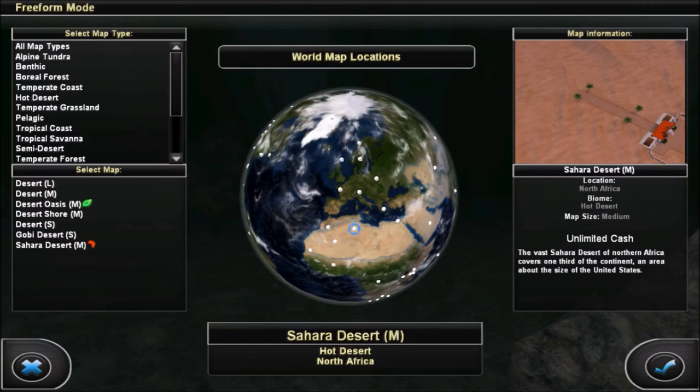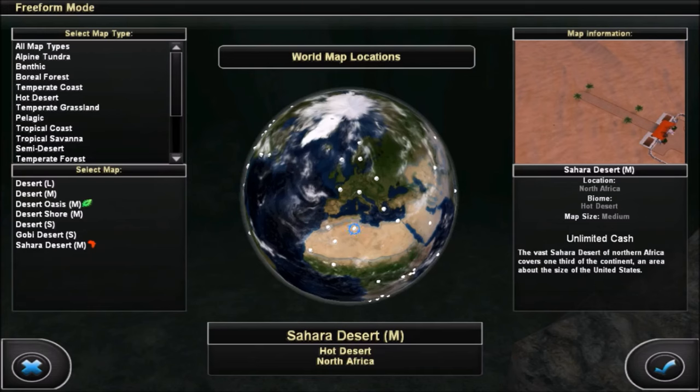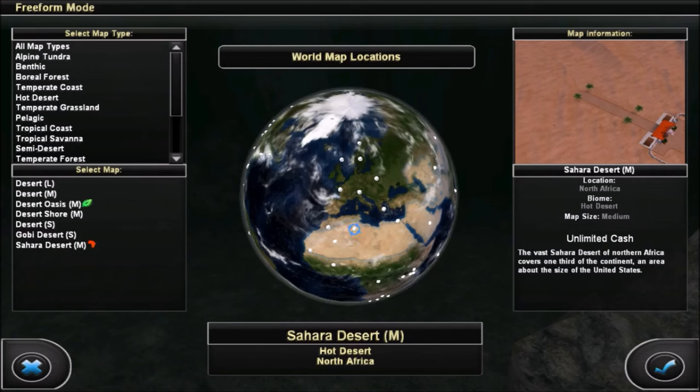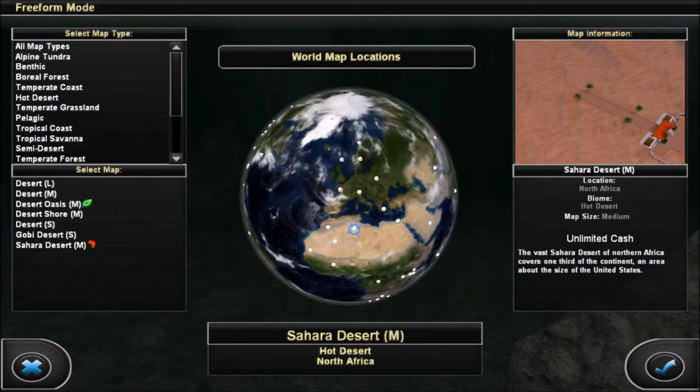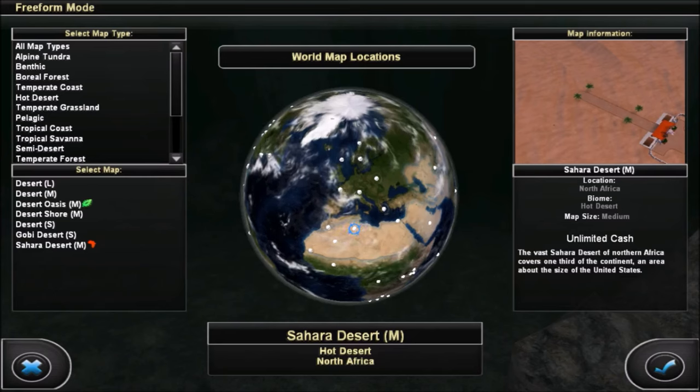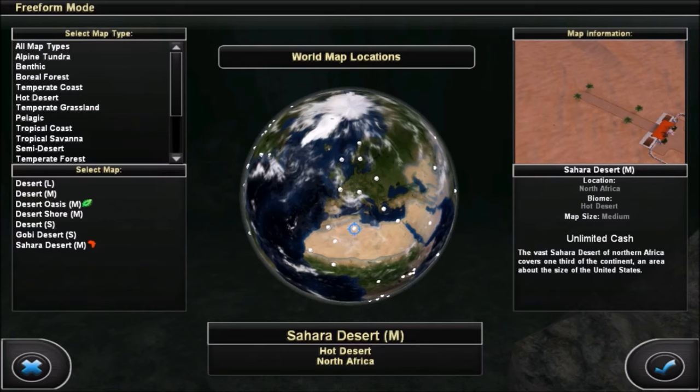And the last one is sort of a SeaWorld slash aquarium. I had a tough time with this one because I couldn't decide — they are really different. I can't decide what people would prefer out of an aquarium like a true indoor aquarium, or something more like a SeaWorld type thing. So what I'd probably do is make it a little both: have an indoor aquarium as well as an outdoor SeaWorld area with seals, sea lions, orcas, dolphins, and all that. So I'm just gonna say SeaWorld, but with the caveat that it also will include an aquarium. Just not sure how big.